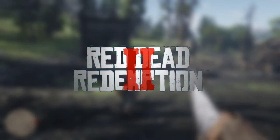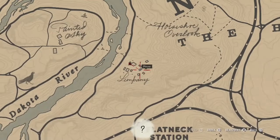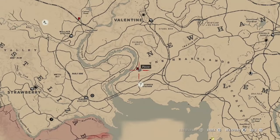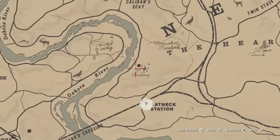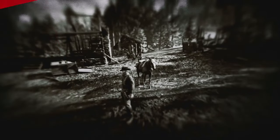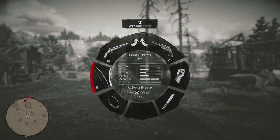Hey guys, Maurek here with a tutorial on where to find rats. Let me show it to you on the map. I'm here in Limpani, south of Valentine, next to the Dakota River. It's easy to find — it's that burnt-down village. Usually there are going to be three rats in the burnt-down saloon, and I think it's always three.